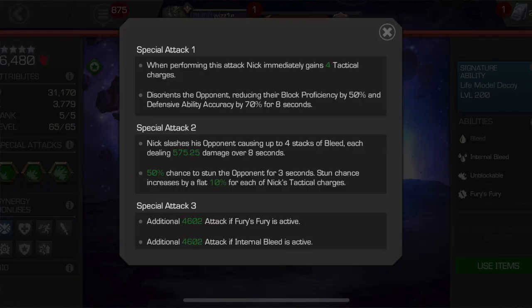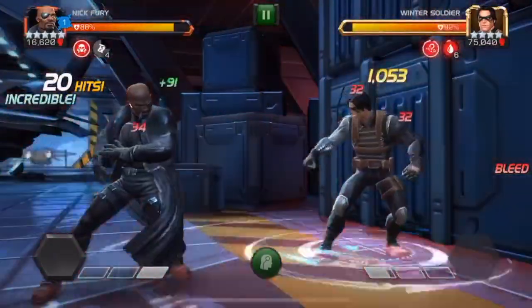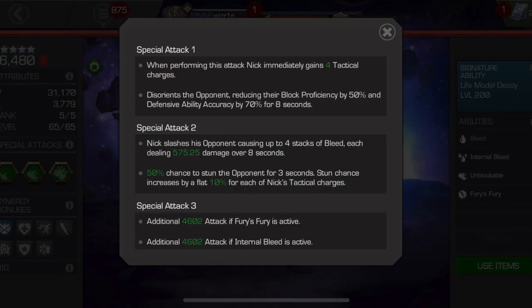Let's talk about how you can earn charges by not getting hit. The Special 1 attack is your workhorse — this is where you earn your tactical charges. Every time you perform this attack, you gain four tactical charges. It also disorients the opponent, reduces their block proficiency by 50% and defensive ability accuracy by 70% for eight seconds. If you're not yet unblockable, their block proficiency is cut in half — sometimes you'll hit into a block and their block will fail, letting you finish your combo and get another powerful bleed off. This is where you want to build your tactical charges up and get that Fury active as quickly as possible.